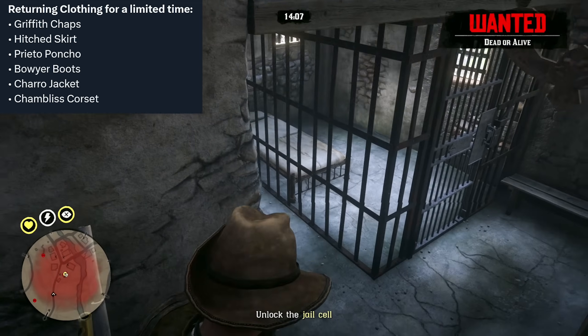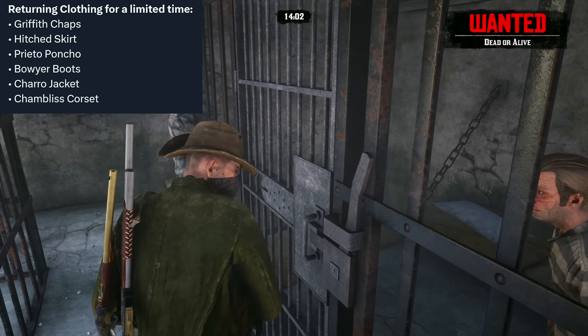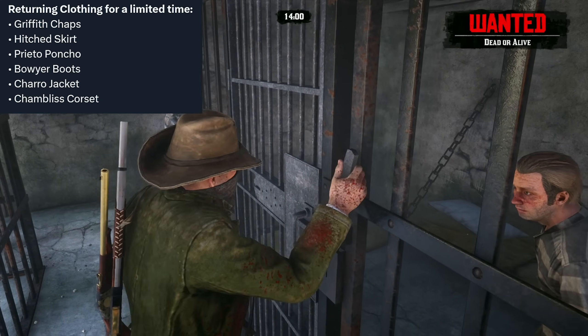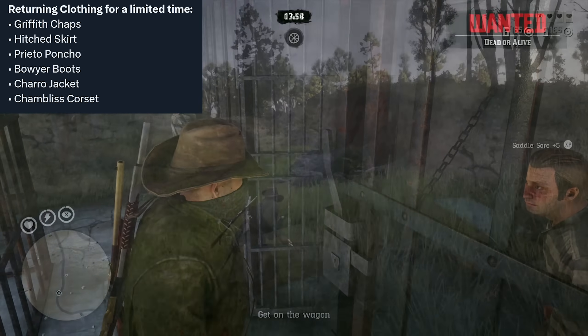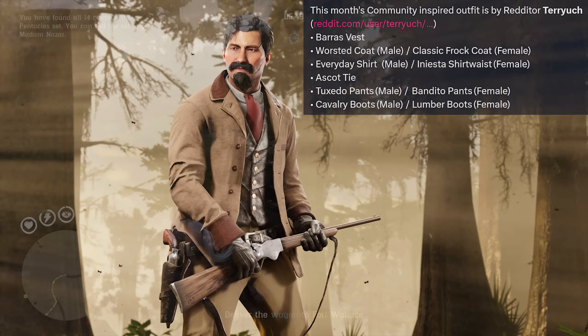Jumping into this week's limited time clothing, we have the Griffith chaps featured returning, the hitch skirt, the Prieto poncho, the Boyer boots, the Charro jacket, and the Shambliss corset. This month's community-inspired free outfit is inspired by Redditor Turia, and it features the Barres vest, the worsted coat for male characters or the classic frock coat for female characters, the everyday shirt for males or the Iniesta shirtwaist for females, the ascot tie, the tuxedo pants for males or the bandito pants for females, and the cavalry boots for males or the lumber boots for females.